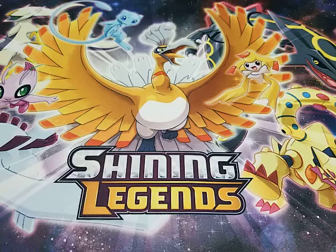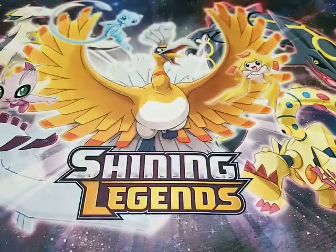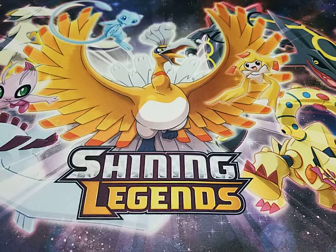So the first pack we're opening up is the Toxtricity pack. It's the Electric Poison Pokemon, created specifically because they needed an Electric Poison Pokemon and had no other justification.